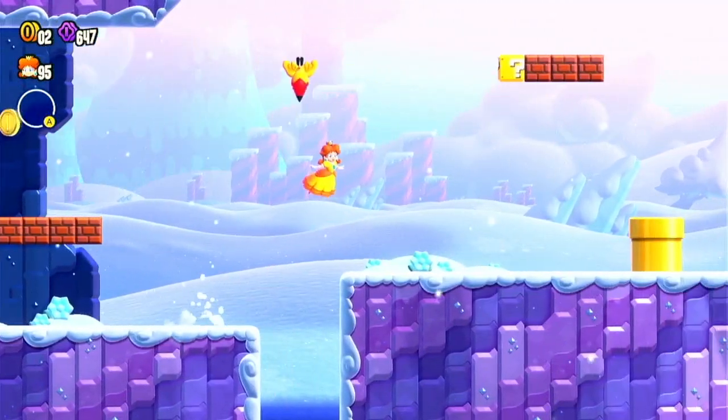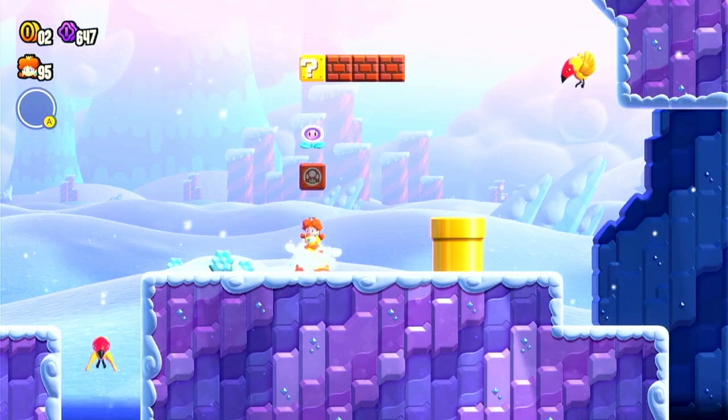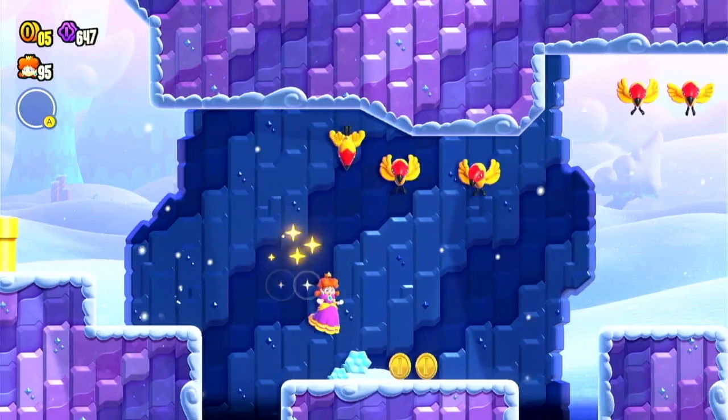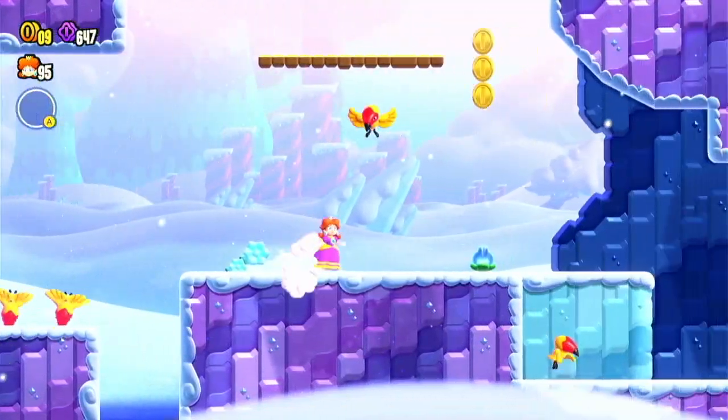You can get a mushroom there, and then if you stand underneath this item box and jump — for any character who can use power-ups — you'll find that Bubble Flower. Be sure to grab that. It'll make this whole process much, much easier.